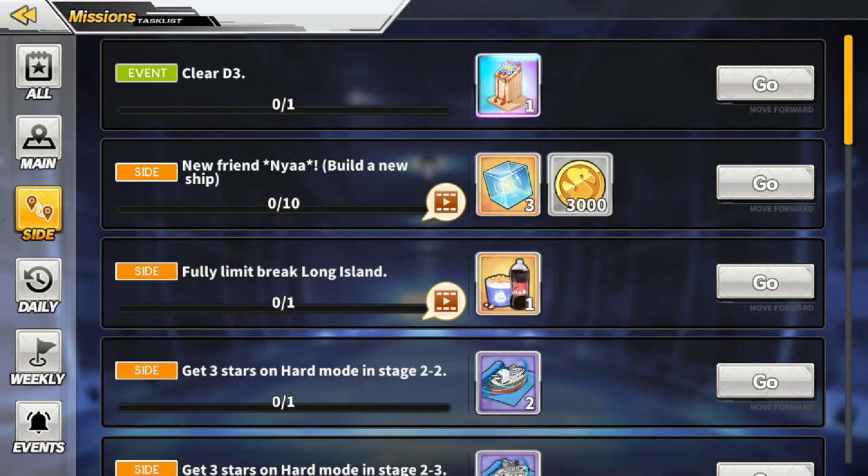Make sure you clear all these missions — the rewards are pretty good and you'll get Akashi by completing the last mission. Akashi is one of only 2 repair ships in the game, so make sure you get her. I'll put a link in the description to the complete guide for all 17 missions. Hope you guys enjoyed and I hope to see you next time.